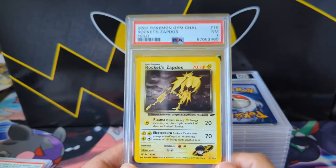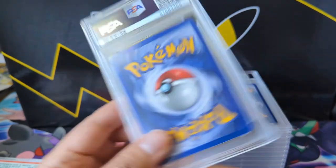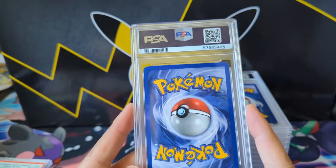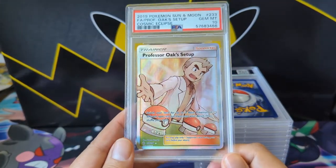The legendary bird Rocket variety is really cool. This card was deserving to be in that Celebrations Classic Collection set. Very cool arts — a 7 is appropriate. And good old Oak — it's a GEM MINT 10!